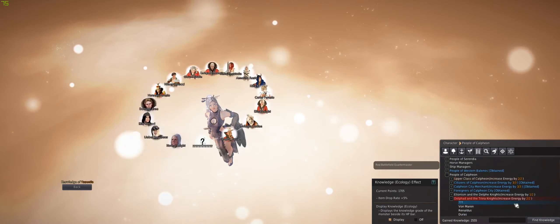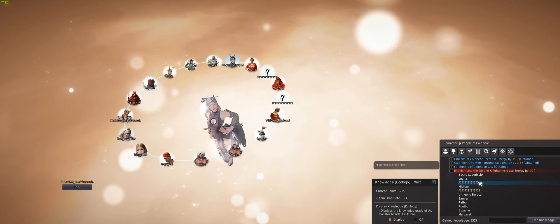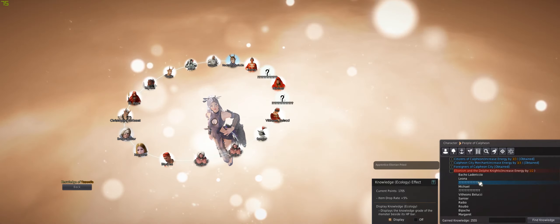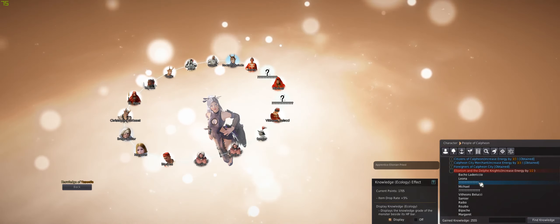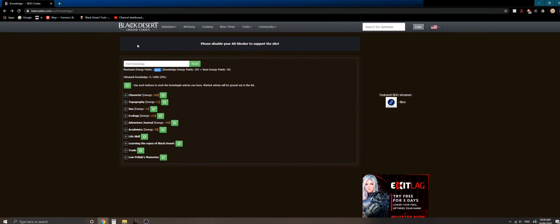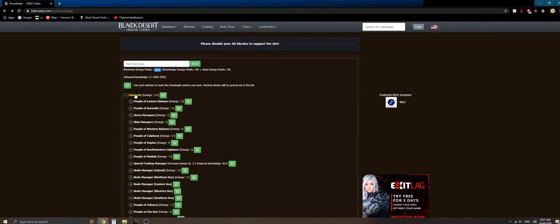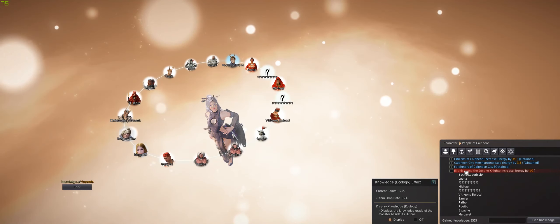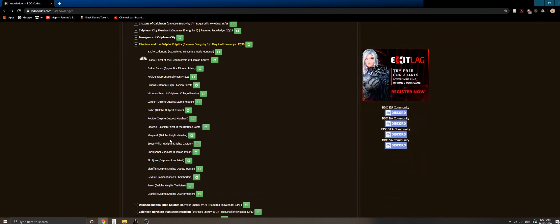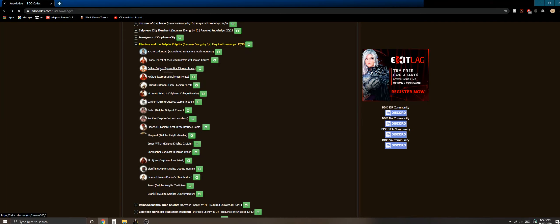So how do you know who to find? Let's look at this one — the one we need to talk to is the Apprentice Elionian Priest. So how do we know where this priest is? Simply go to this site, which I'll link in the description below. We're going to go to Character under Calpheon, and we are looking for the Elionism section — this one. There's a list that is exactly the same as the in-game list, so we pick the third one — that's the one we need to talk to. Click on it, then click on this icon, and there will be a map.